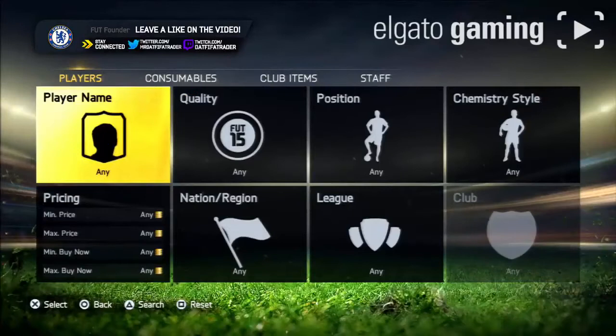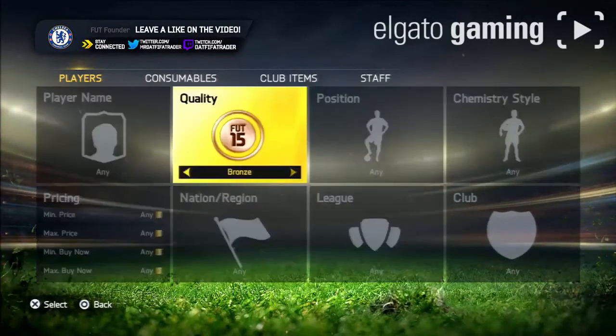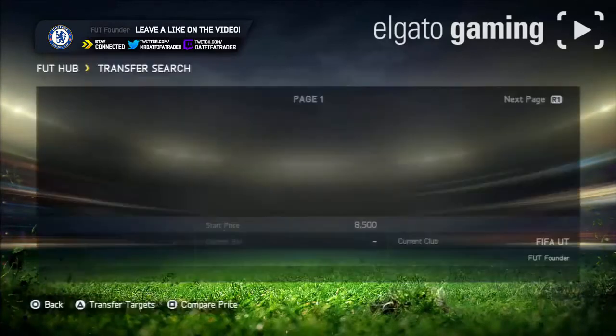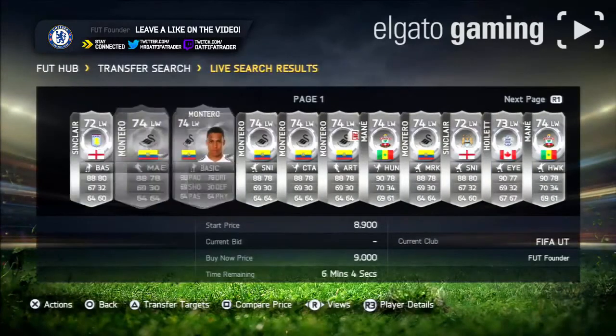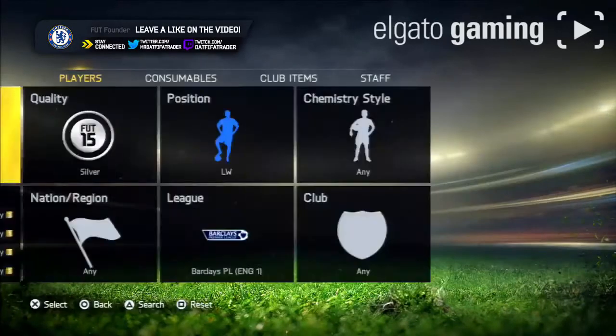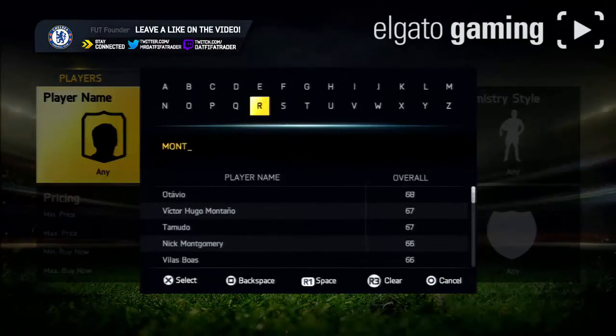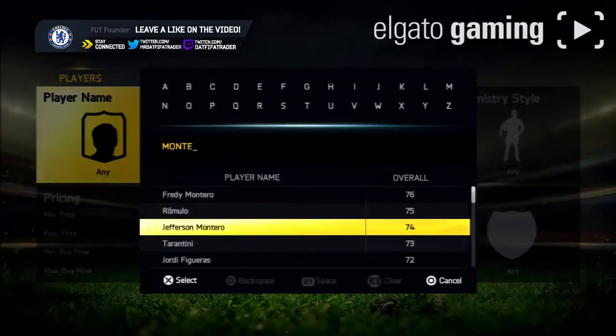Hopefully you enjoy this video. In this video today we're going to be trading with silver players from the BPL — you can do this with any other league as well. What you won't do is go silver left wing — you can do this with right wing as well — using BPL as an example. Right here I'm picking out Montero because he's got good pace, plays for a good club, and is in a good league.